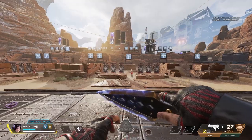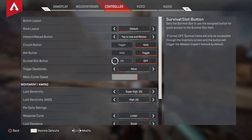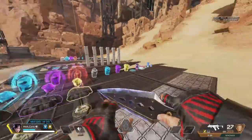I hold crouch. If you toggle aim, honestly, how can you play? I also have a hold survival slot button. When I play ranked, I have this on. But if I play pubs, I have it off so I can move more freely.